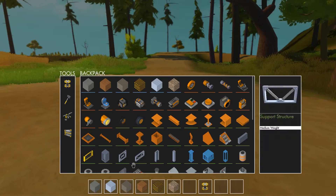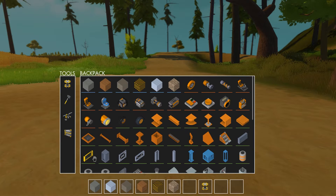When you press Tab, you have a backpack and your tools show up and you have access to your hotbar. In the backpack, you have the basic blocks and then you have other items which you can place.